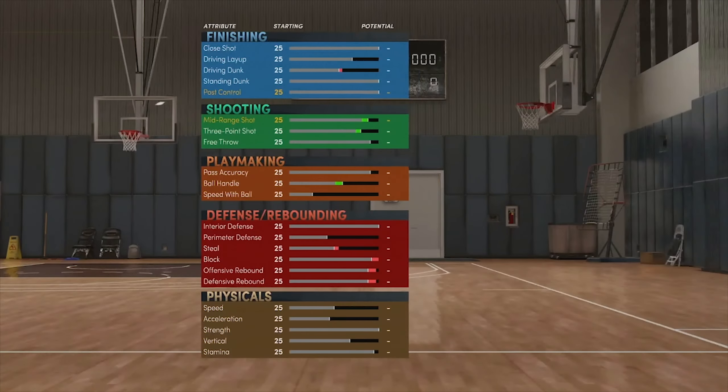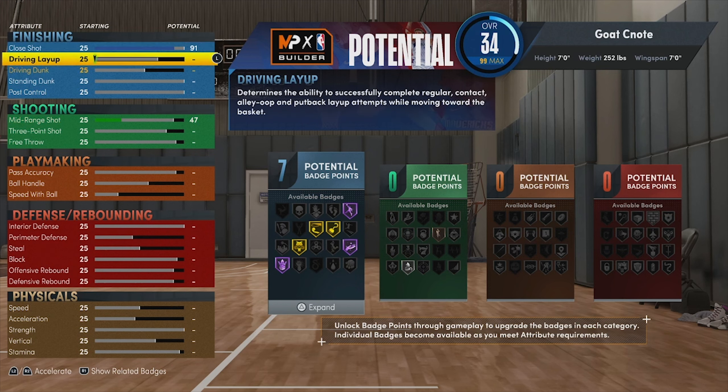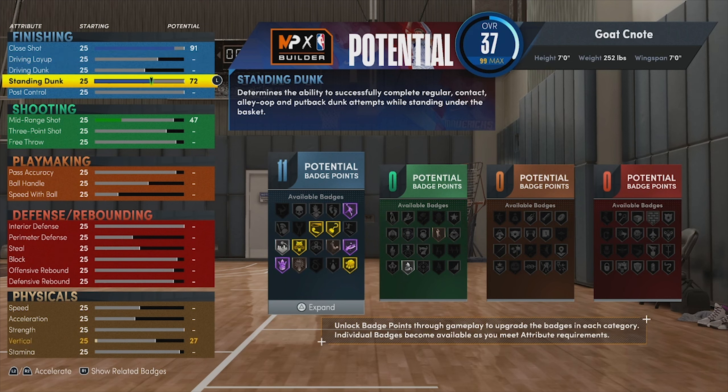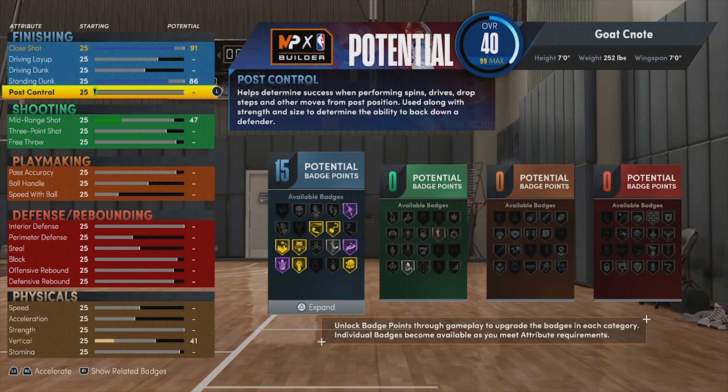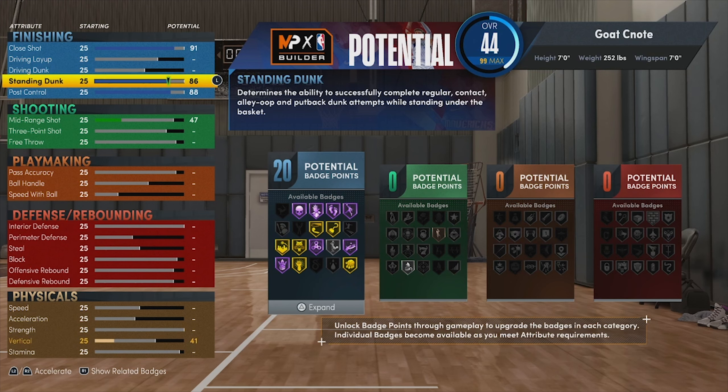For weight we went with 252 pounds. Our wingspan we went with seven foot just to get a little bit more shooting and a little bit more ball handle. Body shape we're going with solid. For attributes, our close shot is going to be a 91 — we want to finish in the paint and be a threat when we have the ball. We had to sacrifice the driving dunk and driving layup, so we're literally going to be post scorers doing only standing layups and standing dunks.